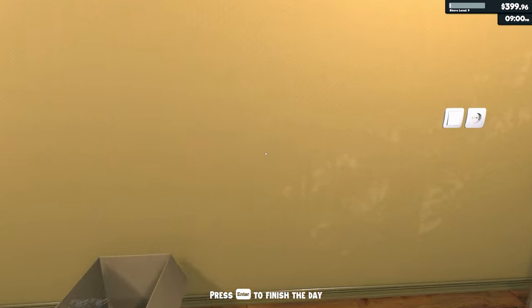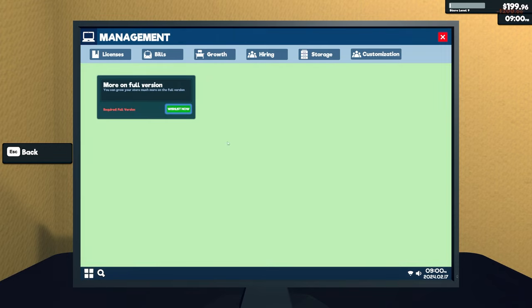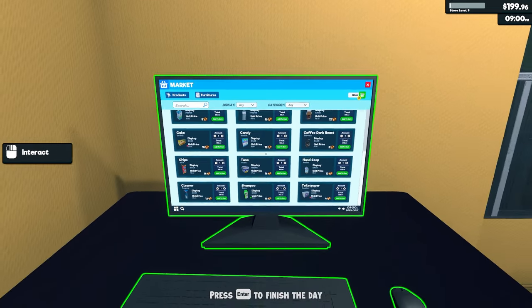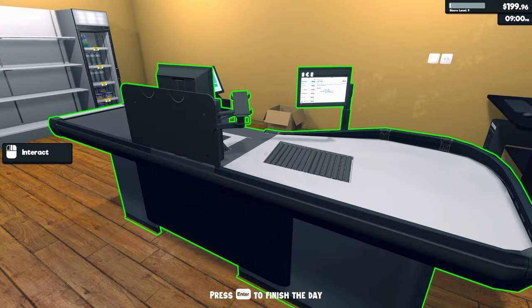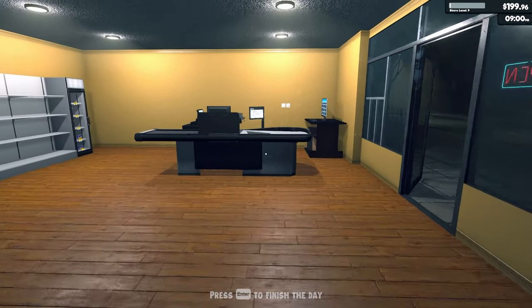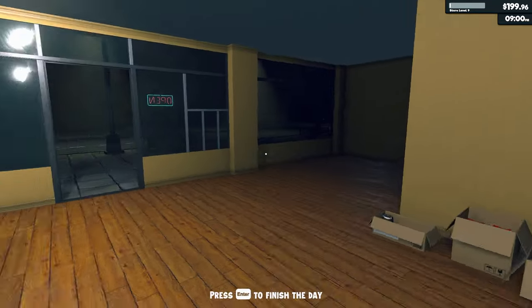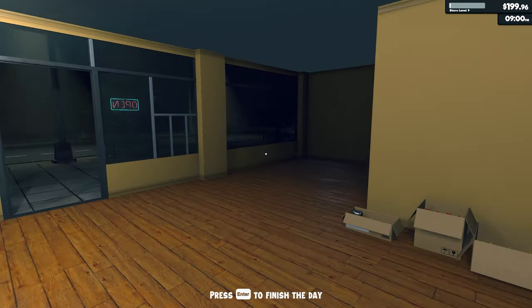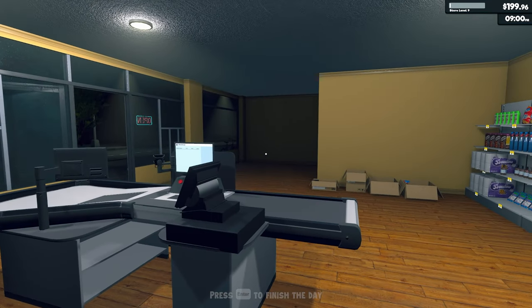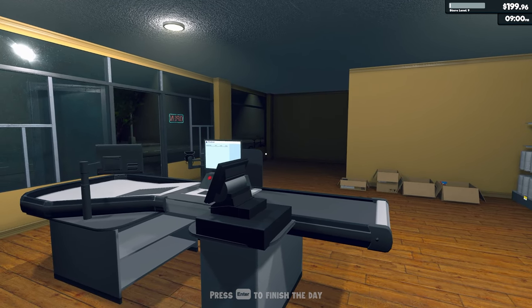We're at nine o'clock with $3.99 — doesn't look like we'll round up to $400. Let's disengage and go to the management screen. I don't have enough for a medium pack, but I do have enough for another building expansion. Let's go ahead — look at that, here's our new building! It would be nice if you could move the cash register, but you can't in the prologue. We'll call it here and pick it up next episode, try to get that next license. Thank you so much everybody — you guys are awesome, ta-ta and bye-bye!